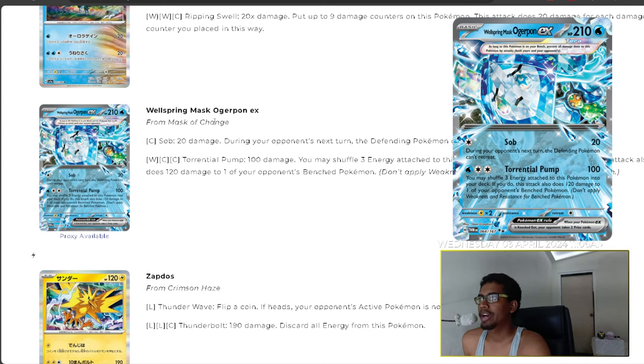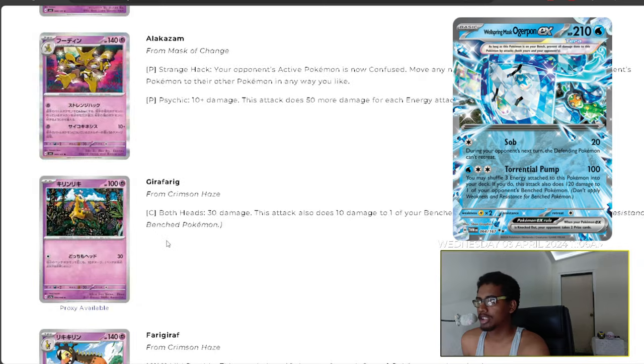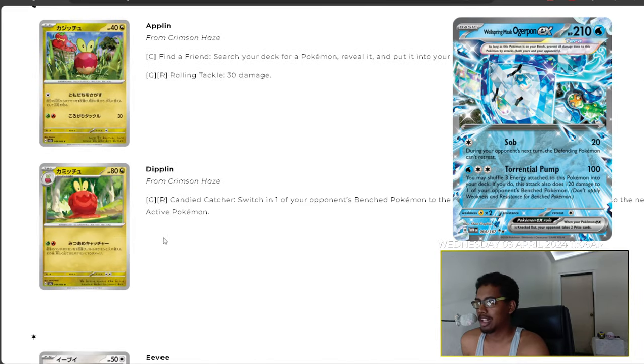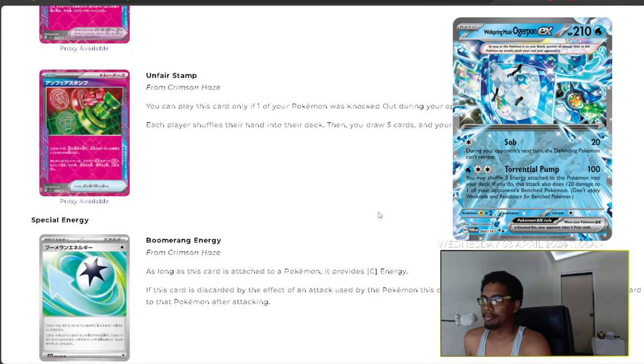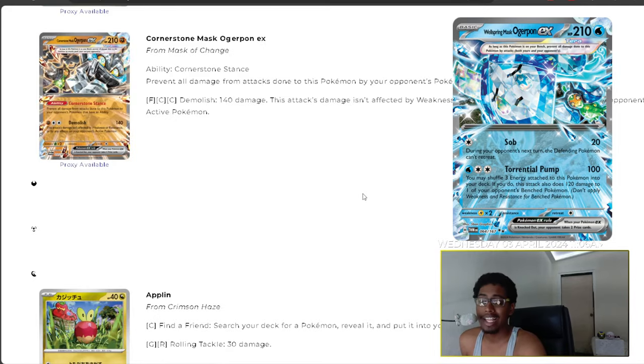We have the Wellspring Mask Ogrepon EX with Sub for 20 damage — during your opponent's next turn, the defending Pokemon can't retreat — and Torrential Pump for 100 damage. You may shuffle three energy attached to this Pokemon back into your deck; if you do, this attack also does 120 damage to one of your opponent's benched Pokemon. So that's 100 to the active and 120 to a benched Pokemon — actually a really good mechanic. I didn't see Tera Greninja here, hopefully it shows up in another section.